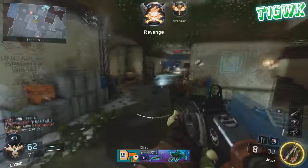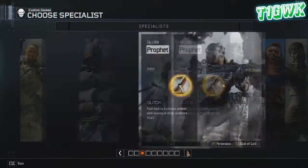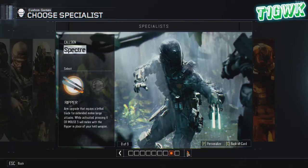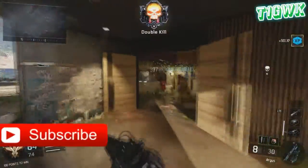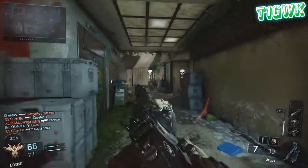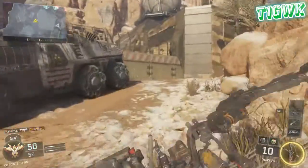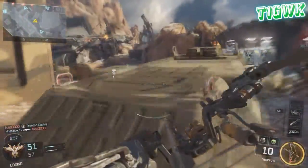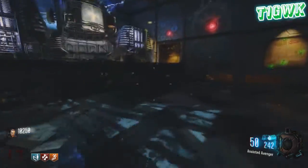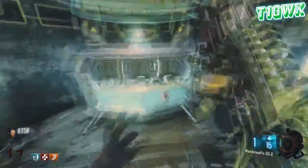Number two. Coming in at number two is specialists. Specialists took customization to a whole other level. You have different abilities, different personalities, and you can customize your specialist too — you can add headgear, body armor, and there are so many different types. You can unlock them or get them from supply drops. Each specialist has two different abilities and their own personality. Some may be more serious, some more funny — they can joke around. They can also have poses; you can make them do things like the whip and the nae nae, for example. I feel bonded with that character because it's my character with a real personality and really cool abilities. This is why it is in my number two spot.